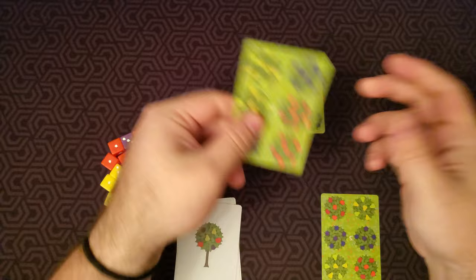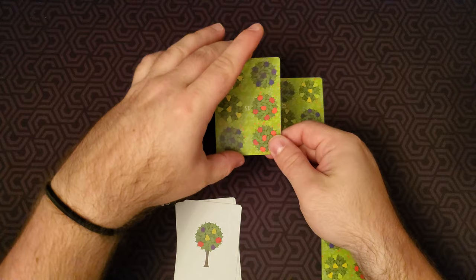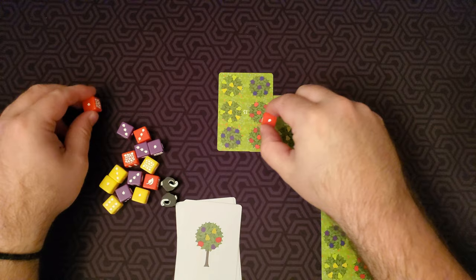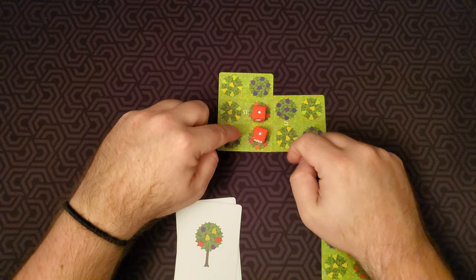It's a very fast game, so let's go right through it. I'd want to use this card — I could overlap these two reds with these reds, put it on there like so. And whenever you overlap trees of the same color like that, you get to put dice on them. Dice is how we are scoring and keeping track of our score.